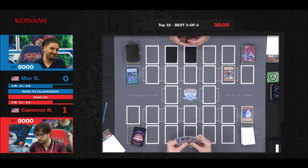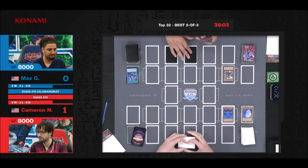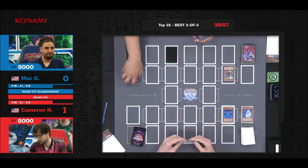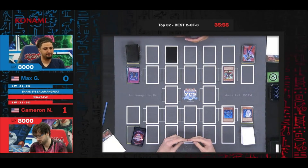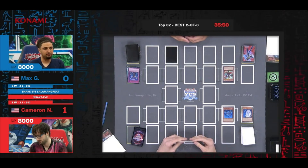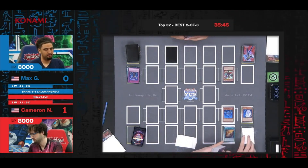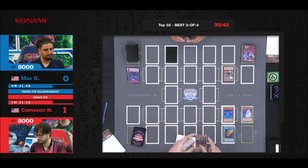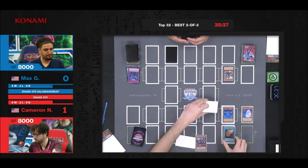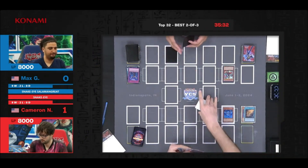Talents is one-for-one again. Wait — is this a time loop? We're going to start with a Normal Summon of Snake-Eye Ash, which gets hit by an Infinite Impermanence activated in the middle column. Let's all keep track of that — it's in the middle column, going all the way to the right. We're going to avoid that column as much as possible. Going for the Wanted — that's going to add Diabellstar, the Black Witch, to hand.